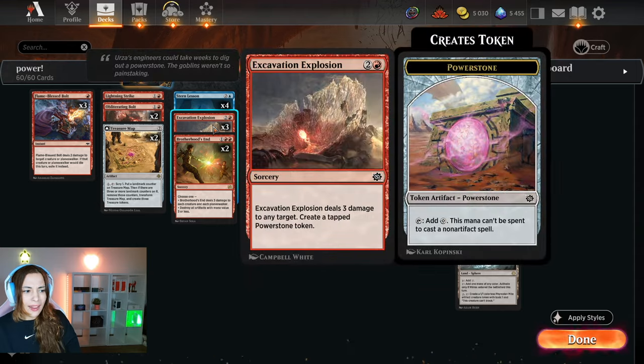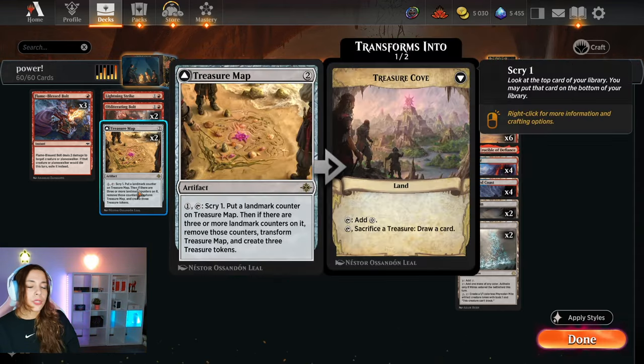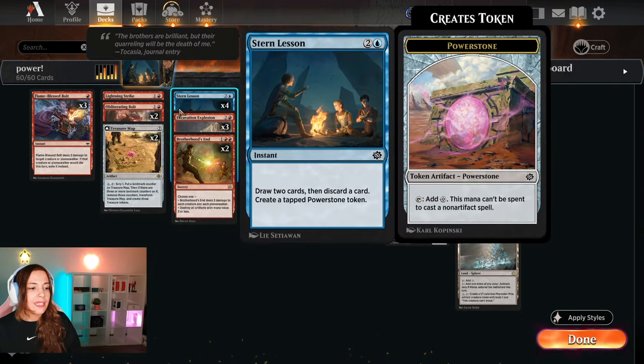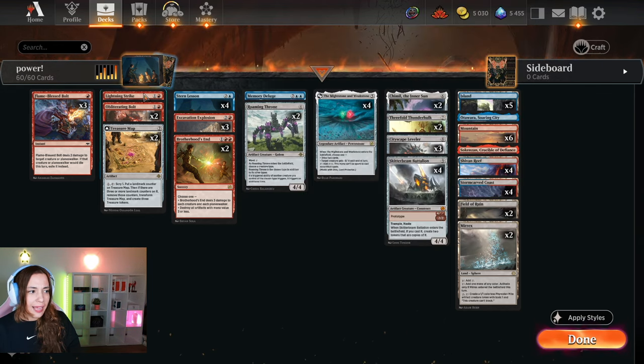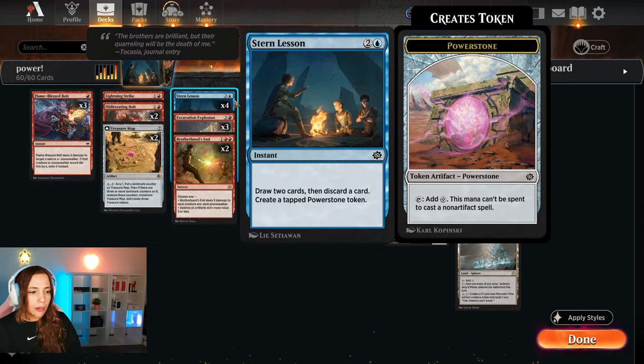We also have other ways to deal three damage. We have two Treasure Maps — a great addition from the new sets — which first scry you and then ramp you. We have four Stern Lessons: draw two cards and discard a card at instant speed. So you can keep something like a Lightning Strike, and if they don't play any creature you can Stern Lesson, draw two cards, discard a card, and create a Power Stone.